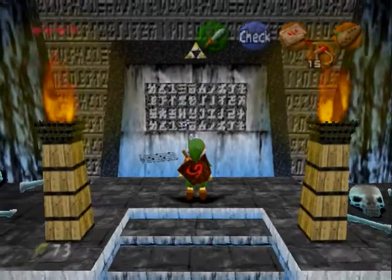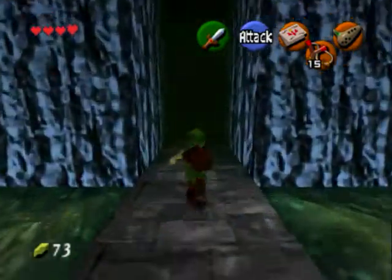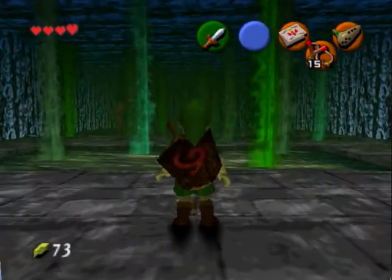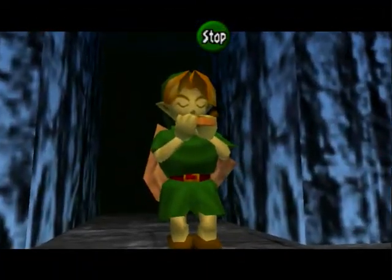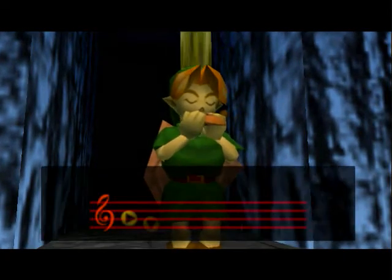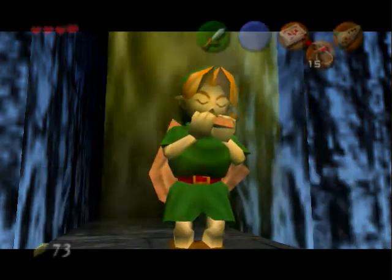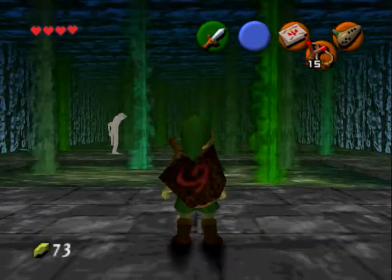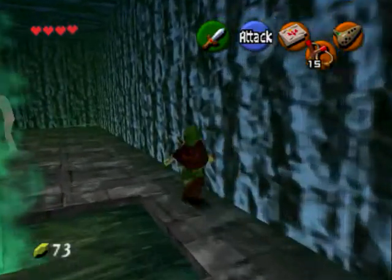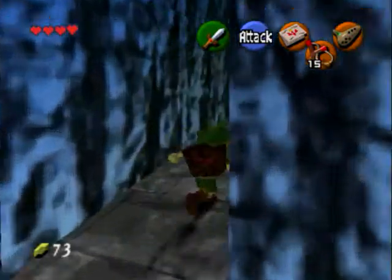You can just walk past them, but if you try to attack them it takes 8 hits to kill those guys with Link's Kokiri Sword. So now we can play it again. You'll hear a sound and that means they're frozen. Now we can just walk past them - this only lasts a short amount of time. We're going to ignore them because I don't want to bother fighting them.